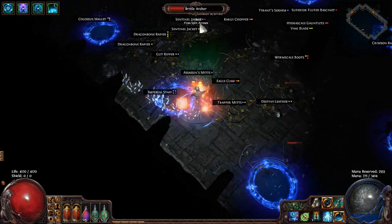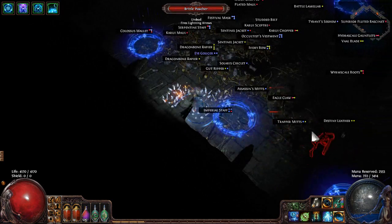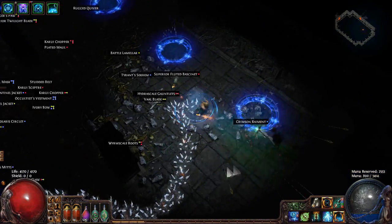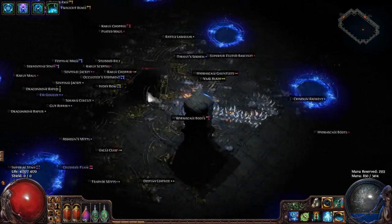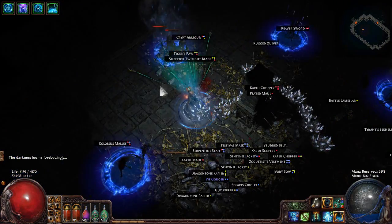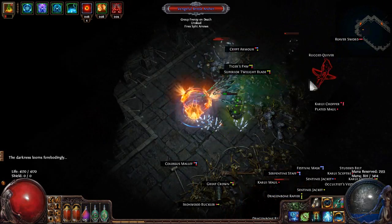This is a great map to run if you get a new gem at level one that you need to level up before using it in your build. I'm probably going to have to turn item labels off soon because otherwise this place is going to be pretty flooded. In the next room I might make it more fun and let all the mobs stack up for a while, then slay them all at once - that should make things a little bit more interesting.